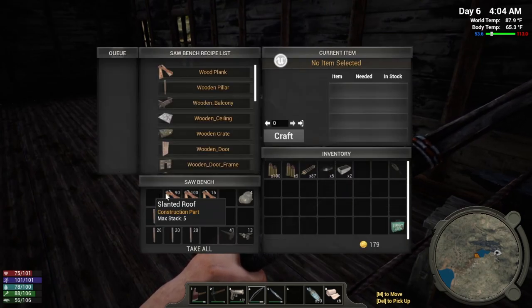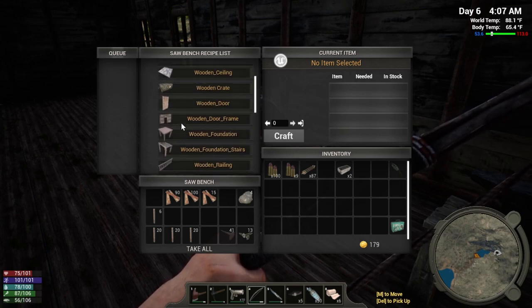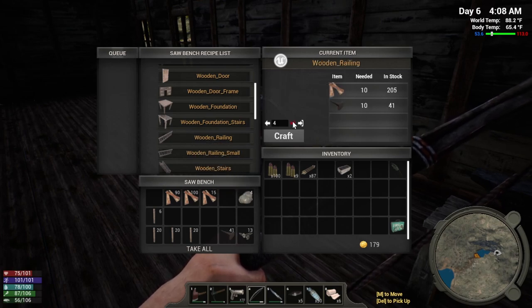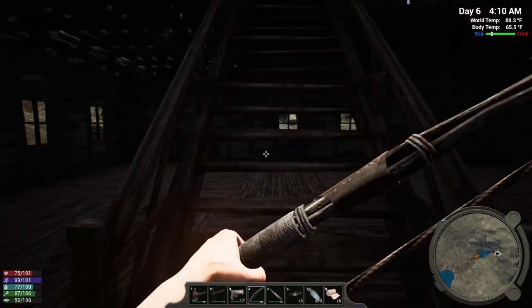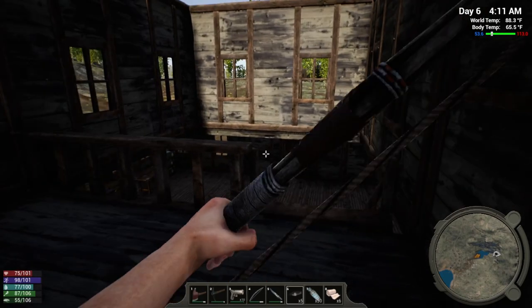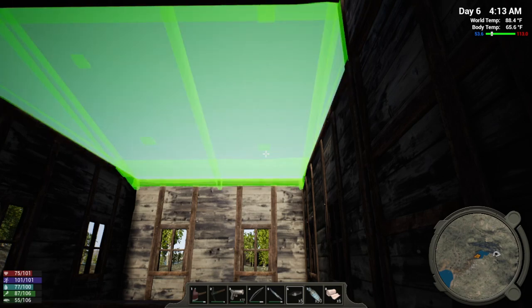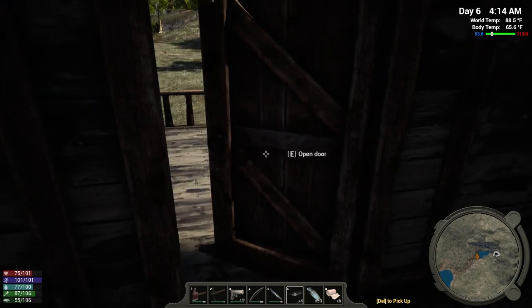I got a few more nails. We got our roof — might as well get that set up. Let's see what we can do for some more railing. I need nine more, but I can only do four right now. It's the nails — that's the big issue. Okay, let's get our roof put on here. X acts as rotate. Now we're completely enclosed here.